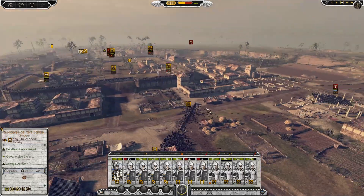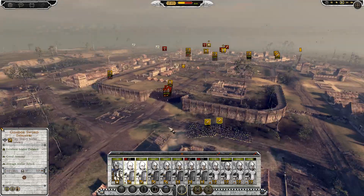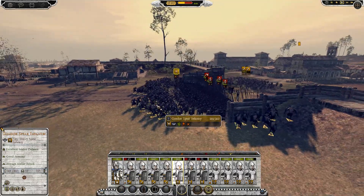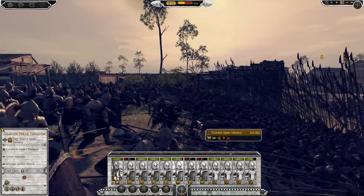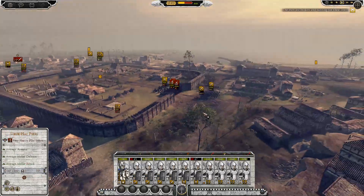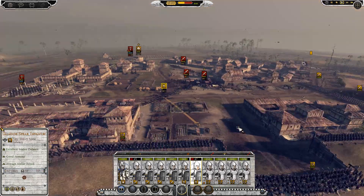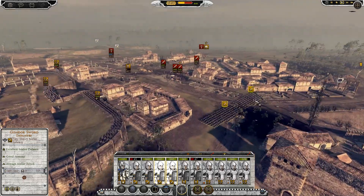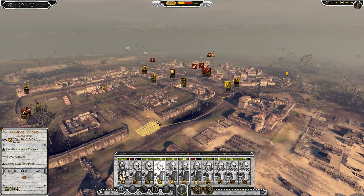My spear infantry don't have a lot of men left but they're still standing. I'm out of ammo though so I need to deal with the archers. We managed to take down the berserkers - finally - but lost a lot of men. The spear infantry are not losing a lot of men but the pikes are having a hard time getting through. We've got some berserkers walking amidst the pikes as well - that could be a problem. Someone's fleeing - get your ass back here!